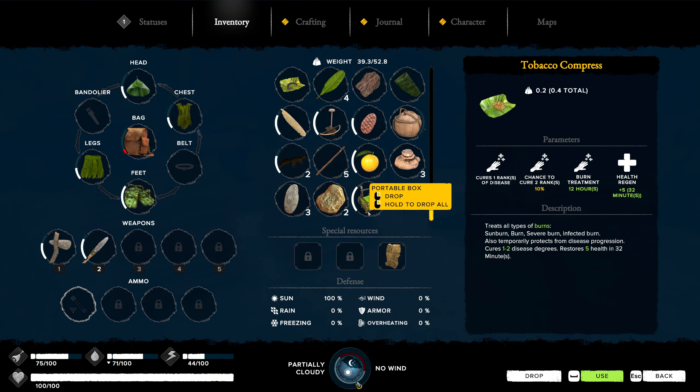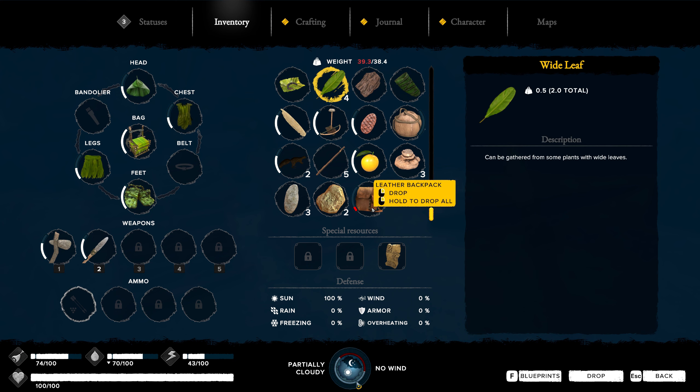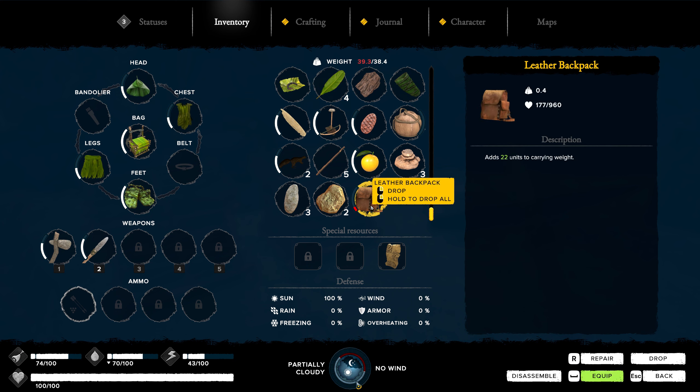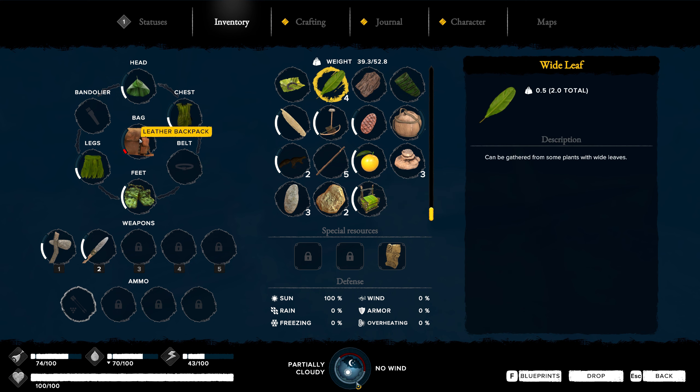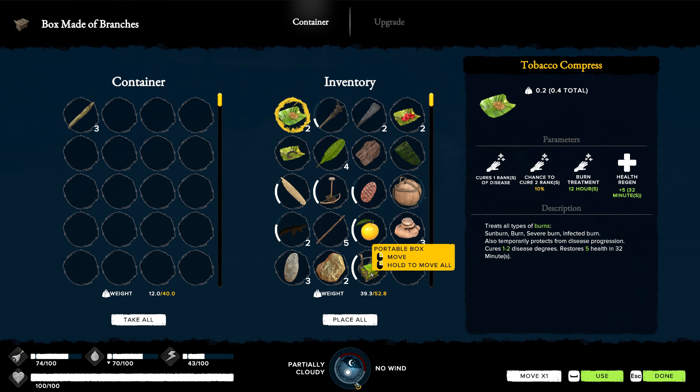How do we equip some of this stuff? This will go right there - that's 22. I did not realize, so that's going to be broke soon anyways. We'll have to replace that with that one whenever it happens - that was kind of a waste. I should have looked. Get rid of some of this other stuff. We're going to take one stone in case we need to repair our thing again. I want to go back and get that stuff we left.